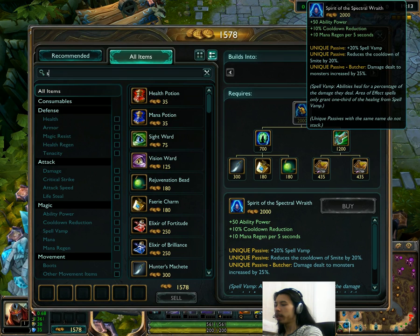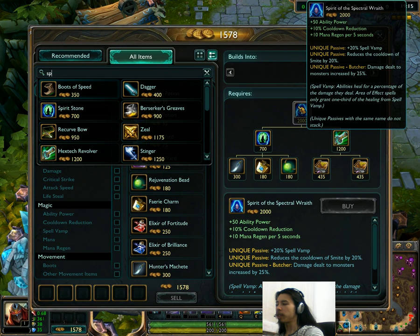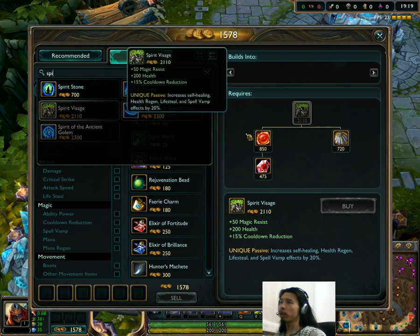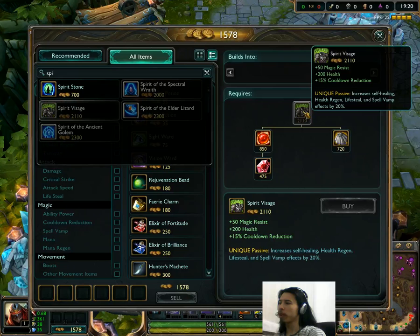Spirit Visage has also been changed as a result of the Negatron Cloak change, so it's just slightly cheaper — 2,200 has gone down to 2,110 gold. So cheaper Spirit Visage. It's pretty good. I like Spirit Visage; I build it every once in a while.